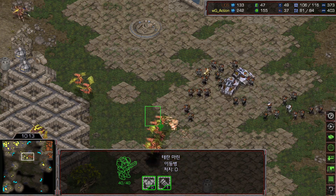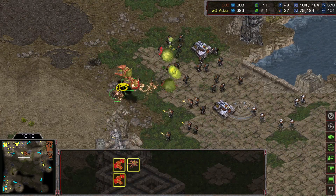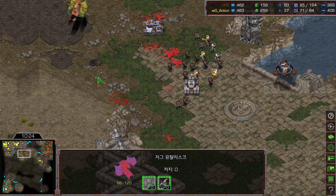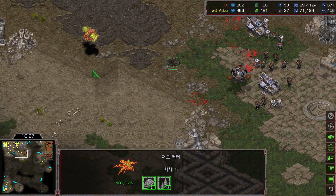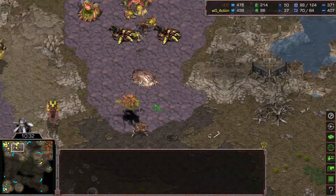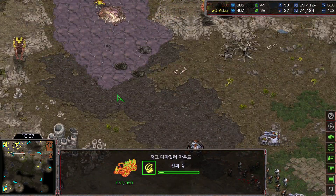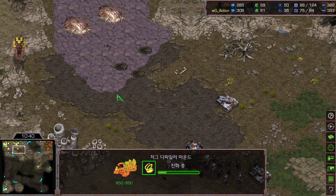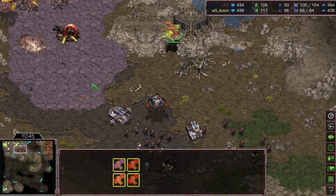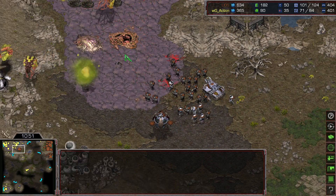Rush is using a couple of scans and slowly pushing out. Sniping another muta. He's scanning and now he knows there are a couple of lurkers standing with a couple of mutalisks, but he will just ignore and move forward. That was a really nice trade by Action — the lurker will go down. Is the defiler ready? No — the consumer is on the way but no defiler has come out. Mutalisks are trying to do some micro but there was a missed siege mode, so he has to focus targets.